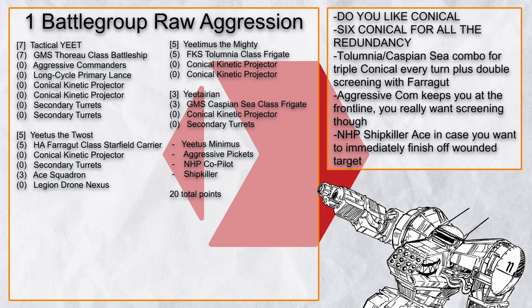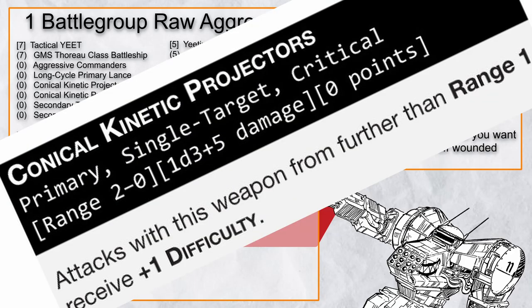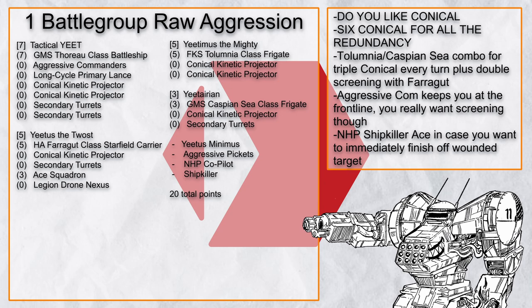Let's start with Battlegroup Raw Aggression — I think you already know where this is going. Aggressive commander, conical, conical, all the conical. Ship died? No problem, you have 6 of them. Just conical your way out of a deep dive at range 0.